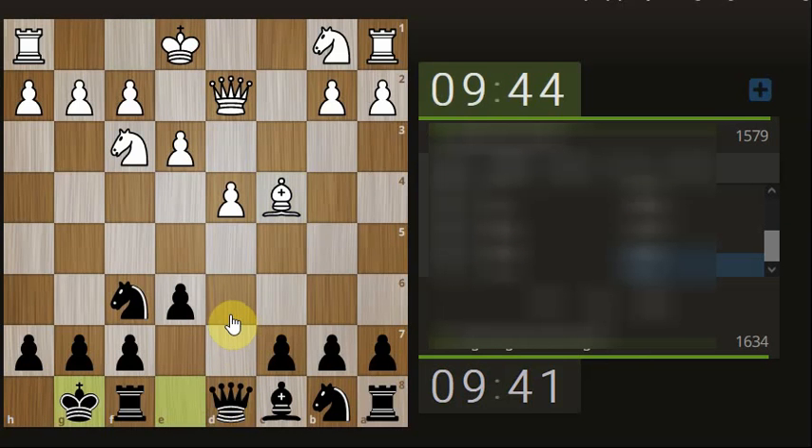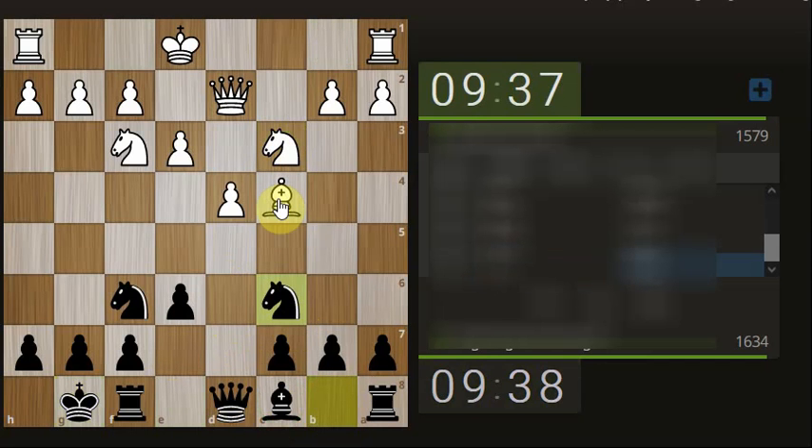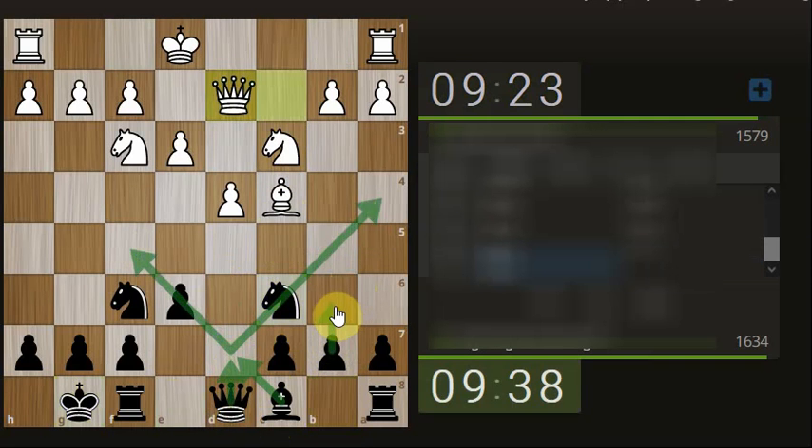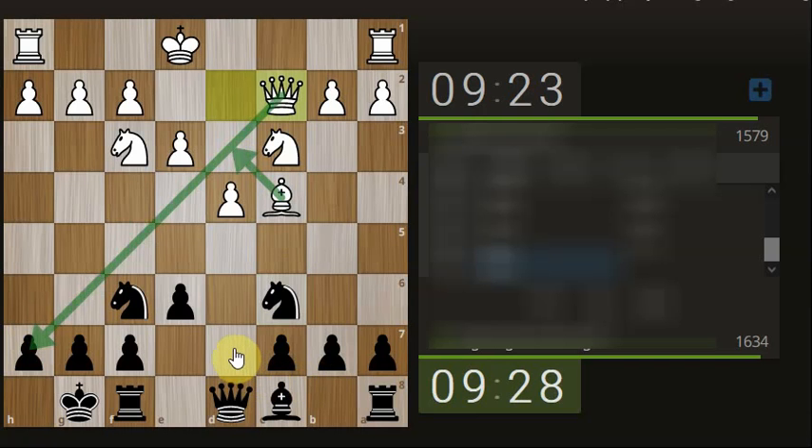Everything that has needed to be done in the early part of the game has been done. Now we have to get our pieces out, so I'm going to develop the knight. This bishop's in a funny position really because it can sit here, manage here, but it is kind of blocking the queen. Don't like the fianchetto but it might be the situation. He's moved his queen off the line — he's probably looking to go for the battery, something like that with his bishop. Something to think about.